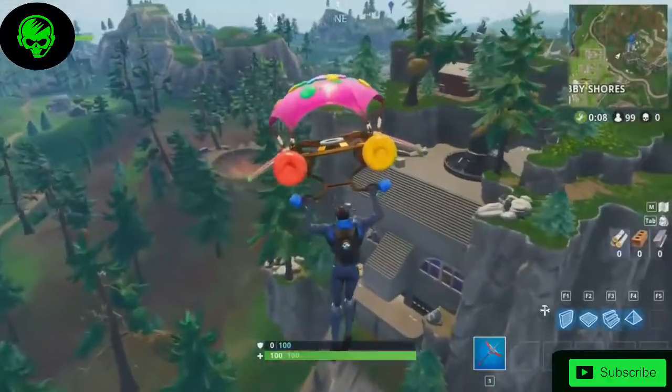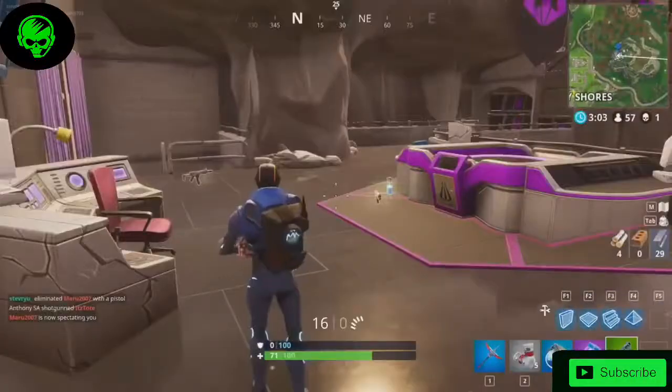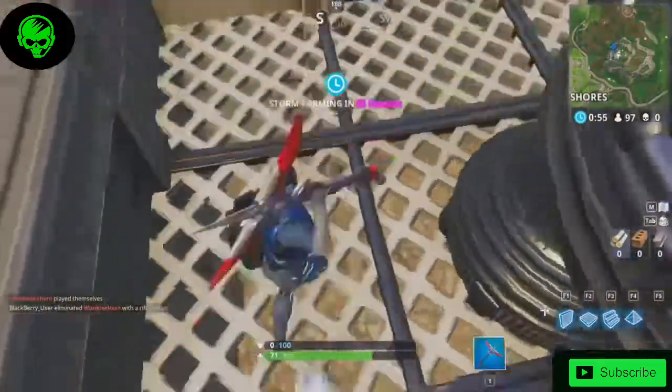The second layer we found is northeast Snobby Shores, where you can find a huge rocket silo nestled on the side of a mountain. This building is quite large and decorated with a purple insignia. Sadly, you cannot harvest and break down the rocket.